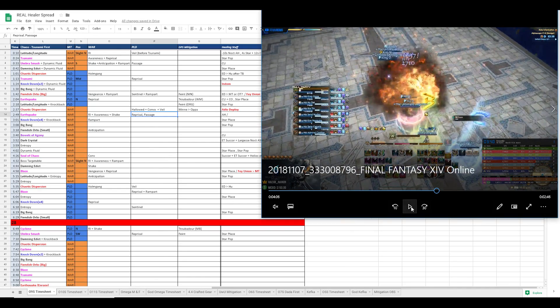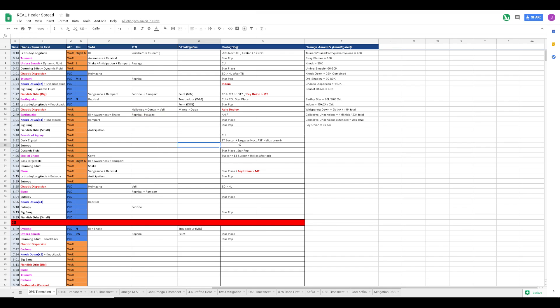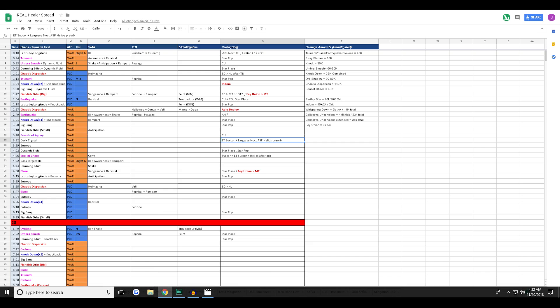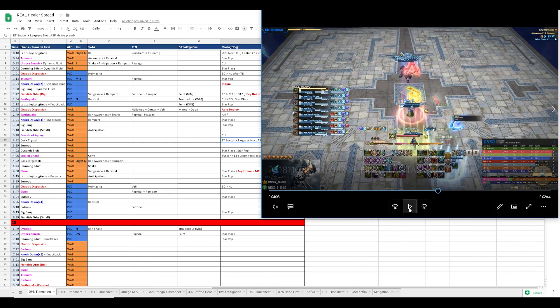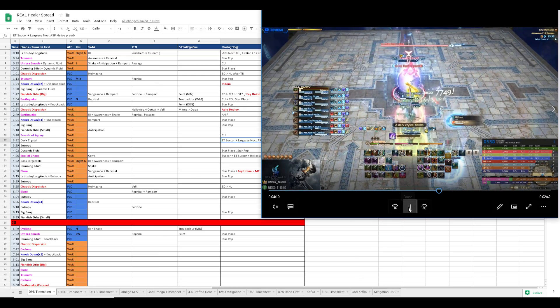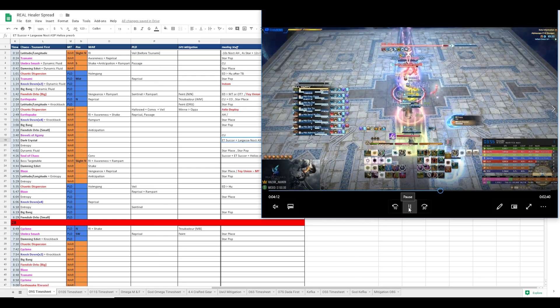Here is where we use our GCDs for the fight. Because there's downtime, using GCDs is a must - there's no reason you should not be doing healing GCDs during downtime because you don't lose DPS doing it. So here, what we do is we have Rin do a Largesse Aspected Helios, and I do an ET Sucker. This pretty much tops us off for the entropy damage from the fire.